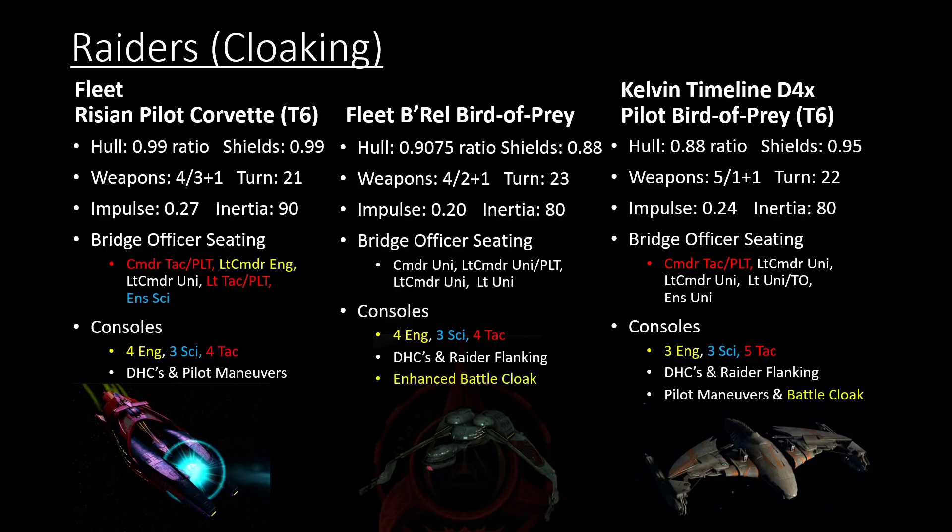For our last ships, the two Birds of Prey that in my opinion are probably in the top five for PvP. The Fleet B'rel Bird of Prey is a Klingon Raider with an Enhanced Battle Cloak — it's the only one I know of in the game that has both an Enhanced Battle Cloak and Raider flanking. There are starships like the Kelvin Timeline version which has a Battle Cloak and Raider flanking and Pilot Maneuvers, but the B'rel is the only one with Raider flanking alongside an Enhanced Battle Cloak. Enhanced Battle Cloaks are actually really rare in the game, and this one comes from your fleet.